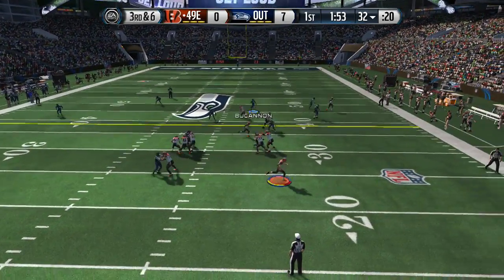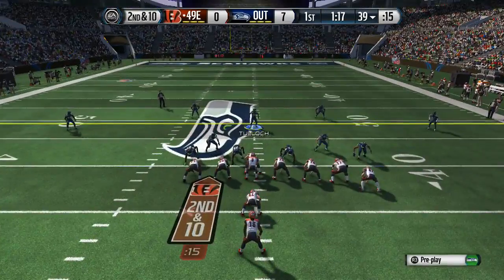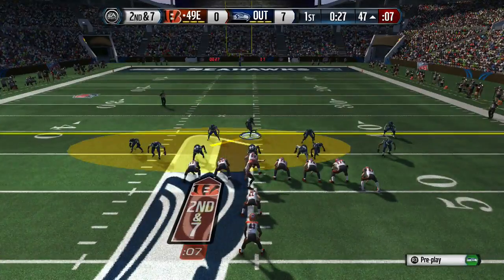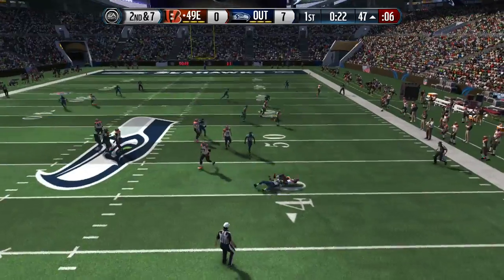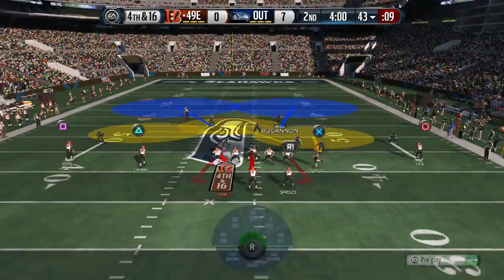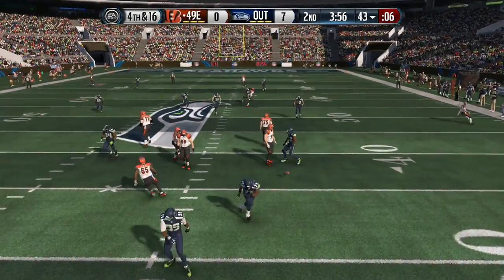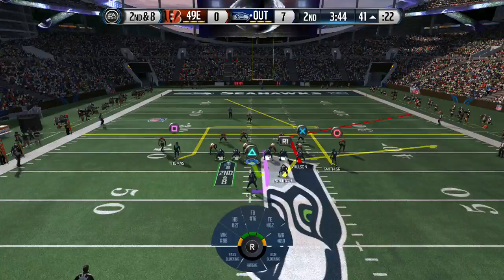As you guys can see here, I'm lurking in the middle of the field with the safety, and he got me — it's kind of like a power play action, or something like that, with a corner out and a flag, and he was rolling out to the outside. This is a 3-4 bear lurking in the middle of the field. This time we got the sack, and if you guys need me to send you a blitz out of the 3-4 bear, let me know and post it in the comment section. We sent the blitz off the edge and we got him, so we get the ball back.